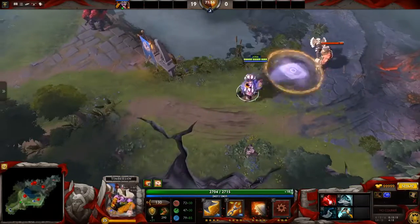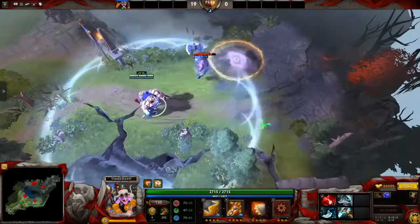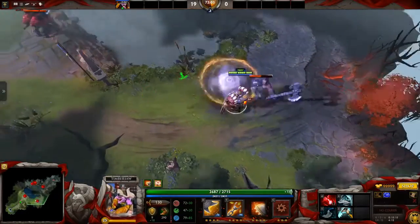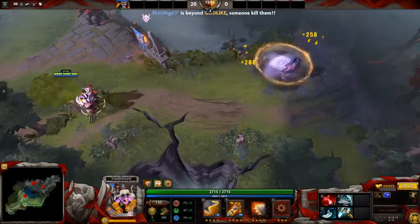Some kiting stuff: if someone is following you, you can just throw down your chakram and just run around him. You can even timber chain like this and go through him, or just keep running around your chakram as well.